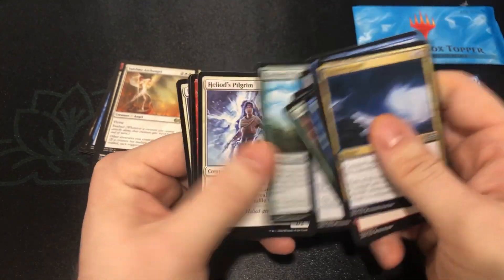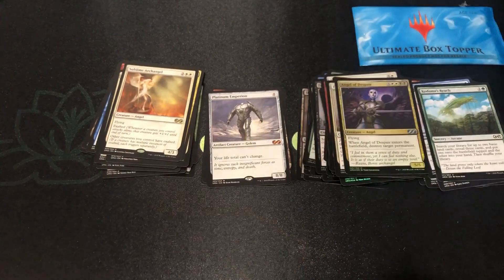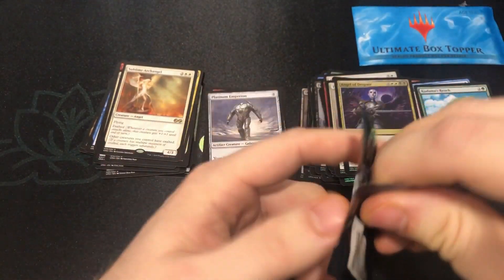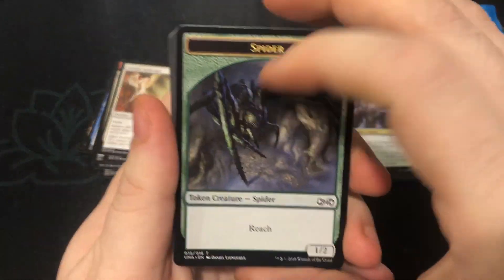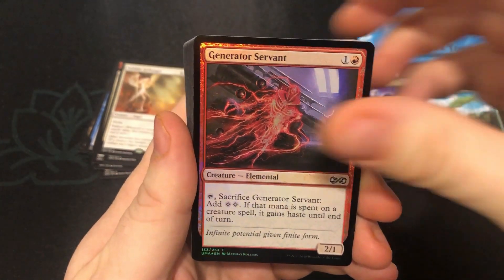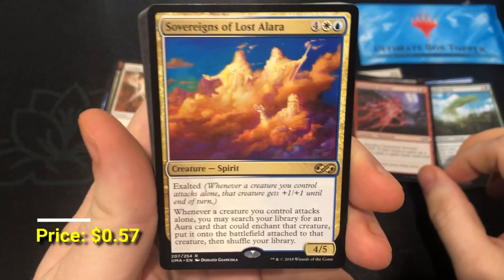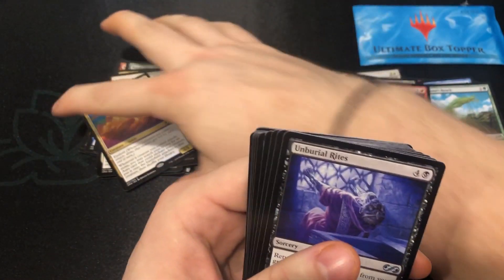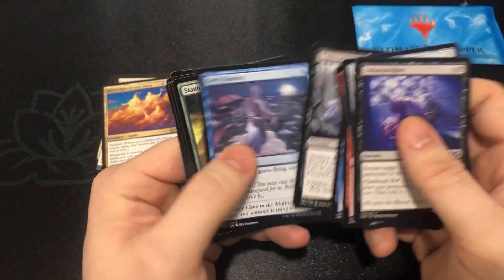Hyena Umbra, Kodama's Reach — putting that off to the side, not because it's super expensive, I think it's still a buck or so, but I need it in a few decks for Commander. Spider, Generator Servant, and their rare is Sovereigns of Lost Alara — good for those enchantment decks.